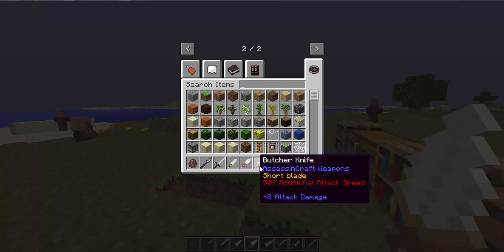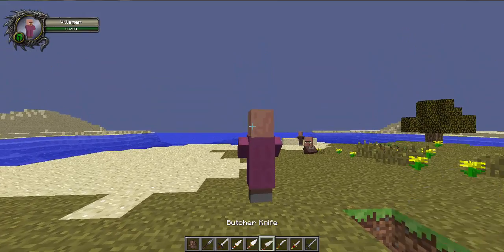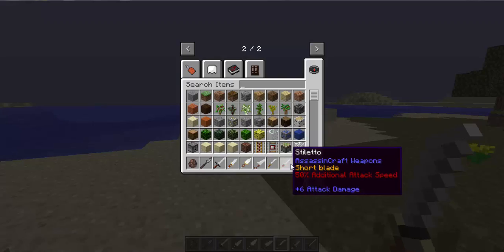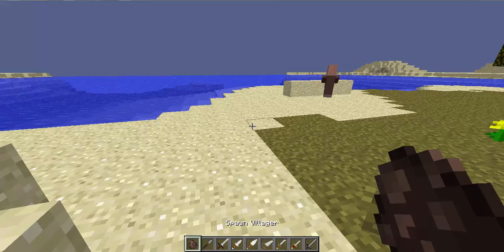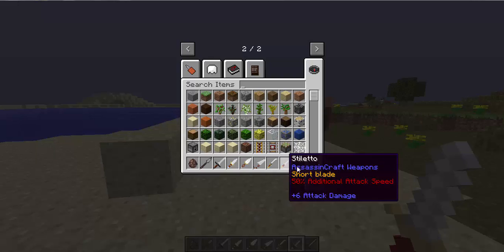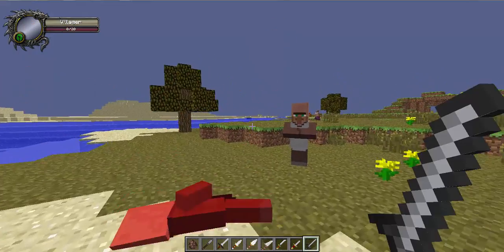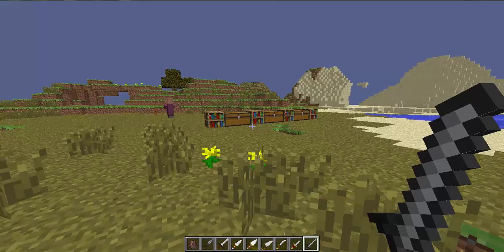Next up is the Butcher's Knife - this is not an assassin weapon, this is just a serial killer's weapon. It does eight damage - obviously nine. Next up is the Knife - seven damage. And next up is the Stiletto - seven damage, simple as. Next is the Sword of Altair, and this one's amazing - ten attack damage, actually eleven. OP weapon, freaking amazing.